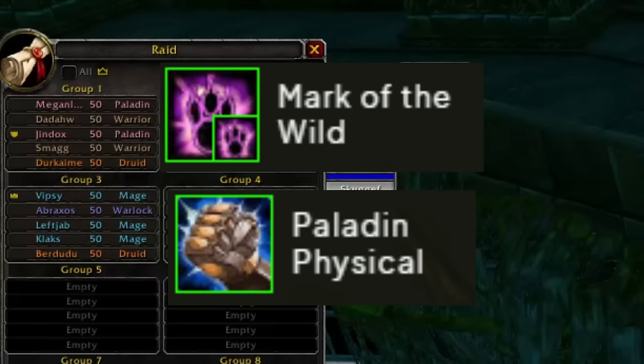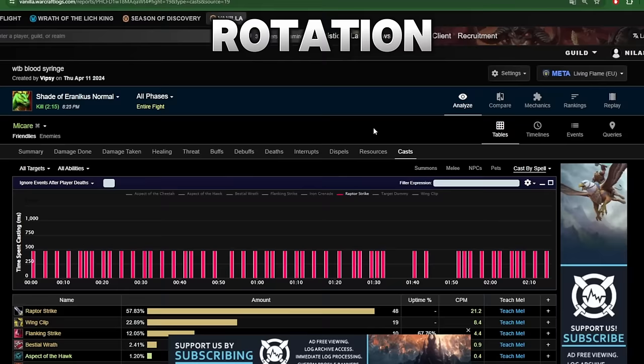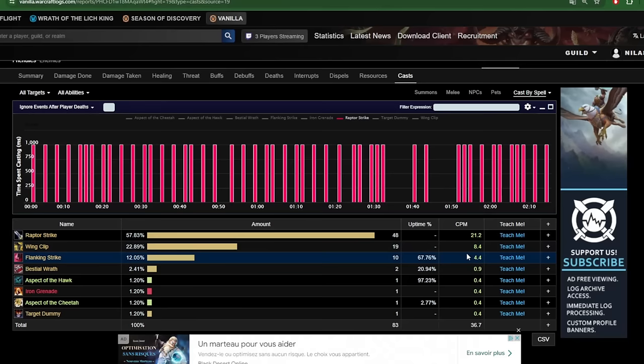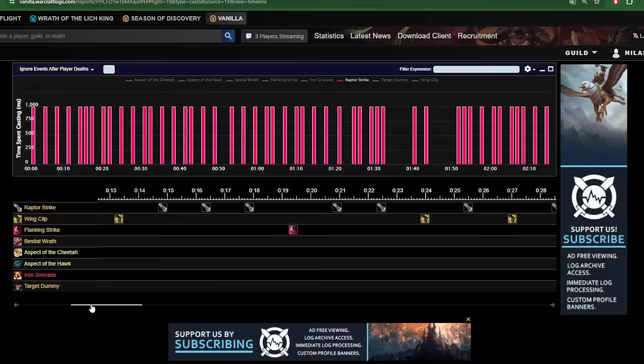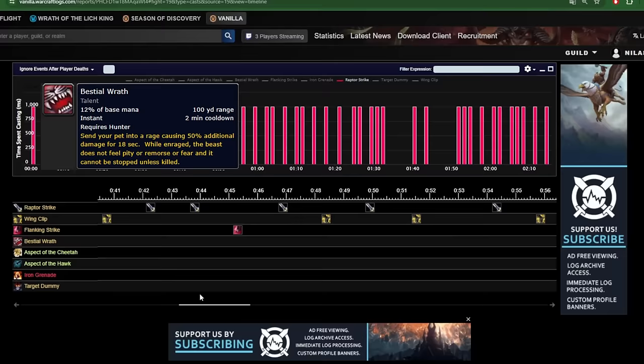Don't forget about Might and Mark of the Wild — make sure your pet also gets buffed. For your rotation, I used Raptor Strike, Flanking Strike, and Wing Clip for 93% of my rotation, the rest being either Bestial Wrath or aspects. Prioritize Raptor Strike then Flanking Strike, and when you have nothing else use Wing Clip to try and get extra Windfury procs. Use Bestial Wrath on pull so you can hopefully use it a second time later in the encounter, and use your trinket in sync with Bestial Wrath since they are both two-minute cooldowns.